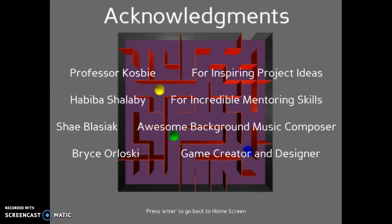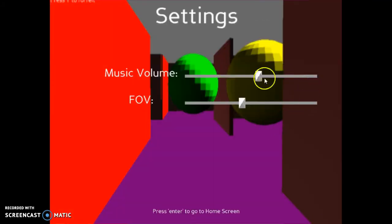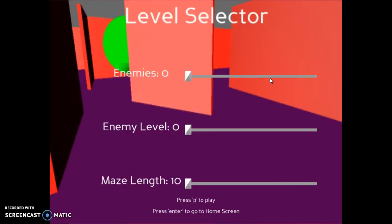Settings for the player include music volume and the field of view of the camera. When you want to play, you can also change the number of enemies, the enemy level, and the maze length.